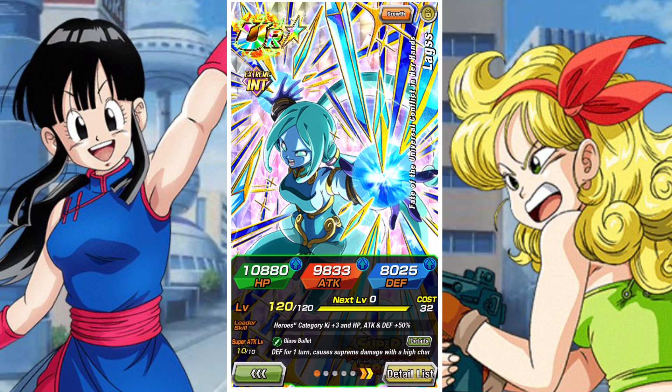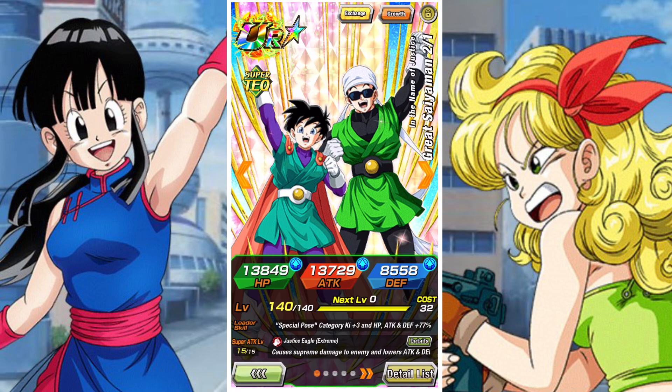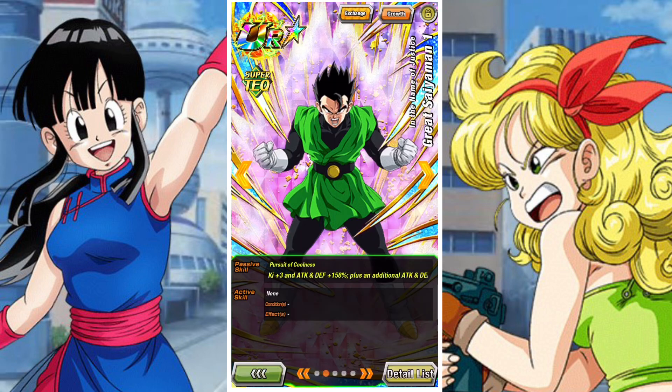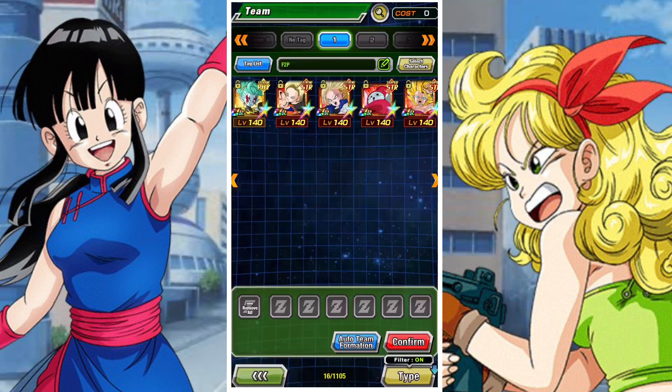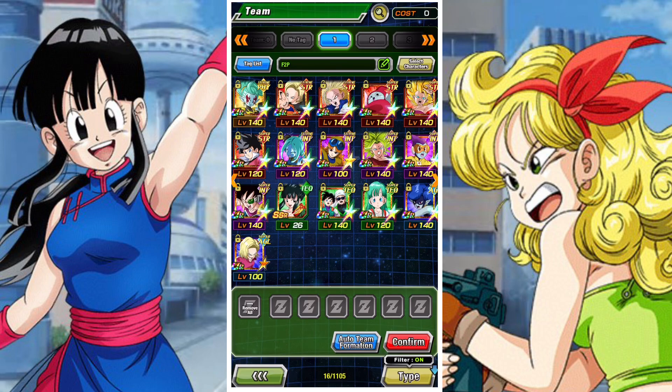Int Ribrianne is very, very strong, and overall the team is very good. On the free-to-play side, they have great SBR and ESBR options — Launch, Demon Goddess Poutine, all very strong utility-based units. Great Saiyaman 1 and 2, although more of a Defenders of Justice unit, are still very good. And of course Rosie, Kokunsa, Strength Ribrianne, Kale, and Caulifla — you'd have seen these units a lot in free-to-play content, because they're very strong and well-geared towards SBR and similar content.